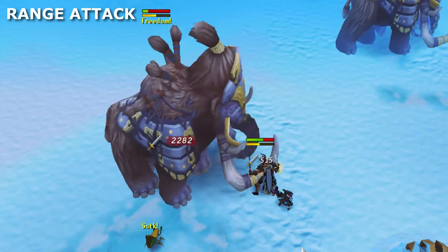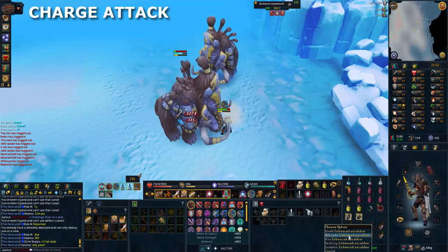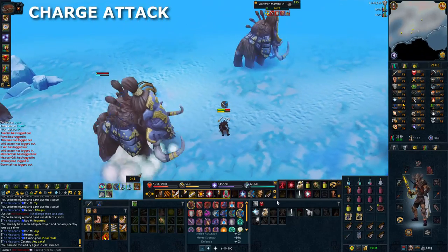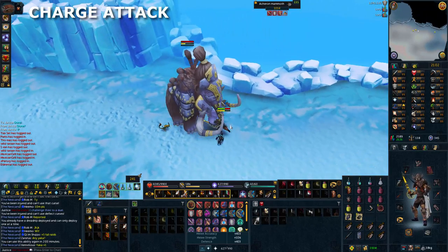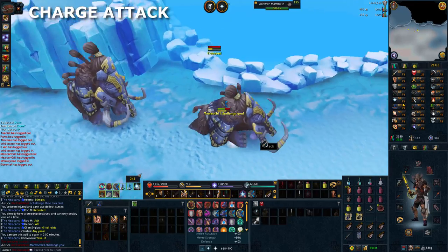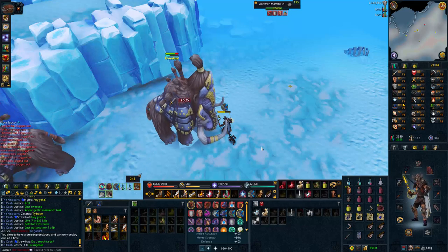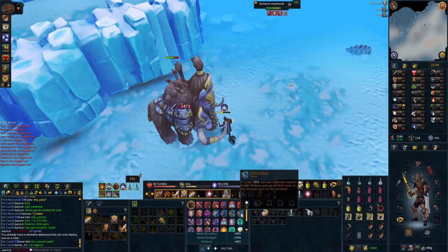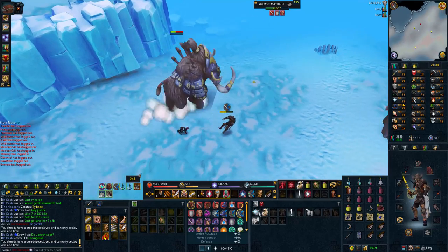They also have a charge ability — you can either dodge it or concentrate on DPSing, pray melee and you'll be fine. You could also use devotion here. They have a sever attack where they actually use that ability on you, knocking off your prayer for around three to five seconds. This can be deadly if a barge happens at the same time, so be careful. I've yet to work out whether this is random or whether you can stop it — I've tested with stuns, bleeds and all sorts, but I think it is just random.